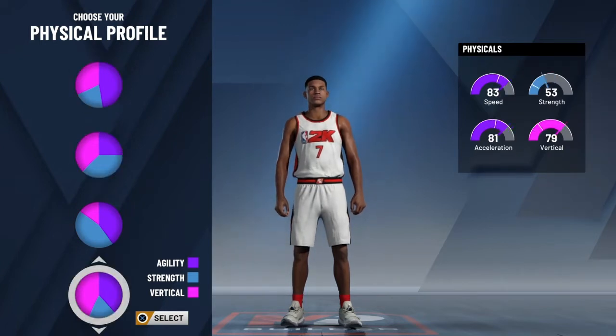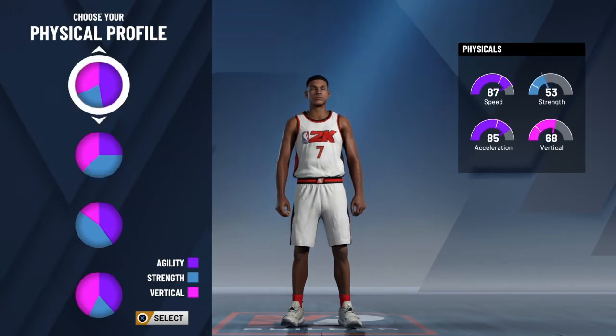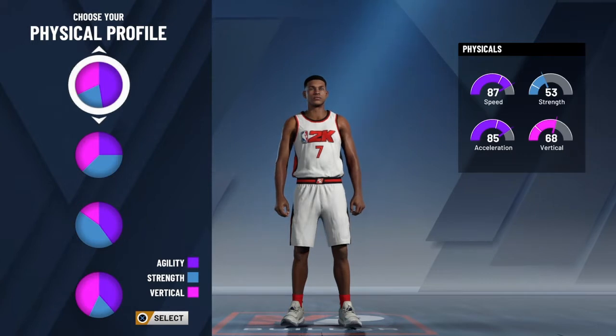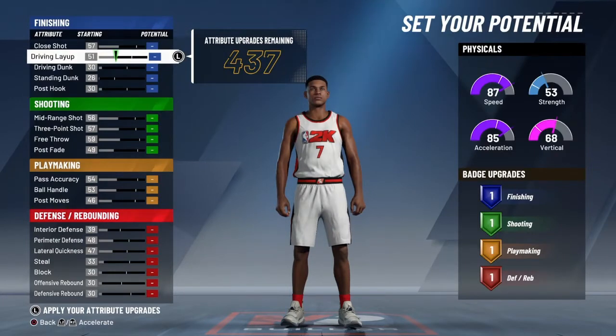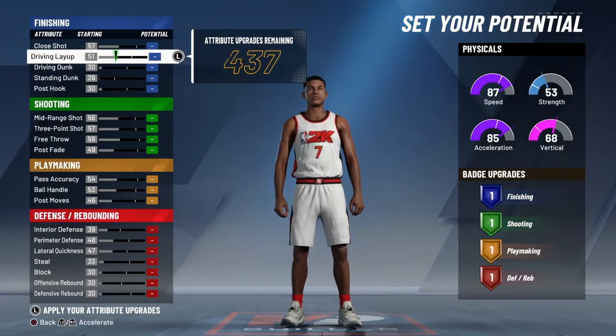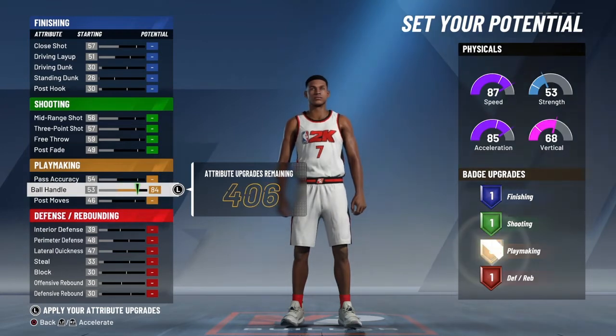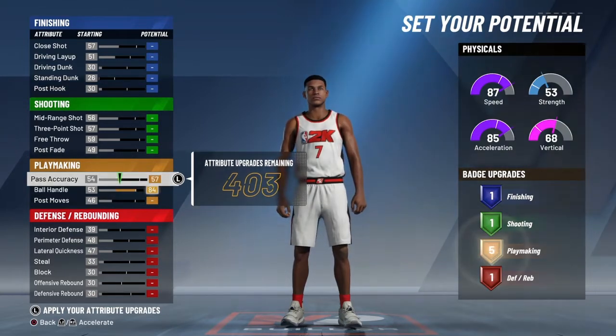For the physical profile, I wanted to have vertical but at the same time I wanted to be fast. I really wanted to be fast more than anything, because vertical comes with the speed and all that — it comes with the driving dunk. I figured I should just make my player real fast and then upgrade my dunks. But I don't really need to be going in the air every play. I want to pass it to my teammate — if you don't help, I'm taking you to the rim, which is why I made this build.